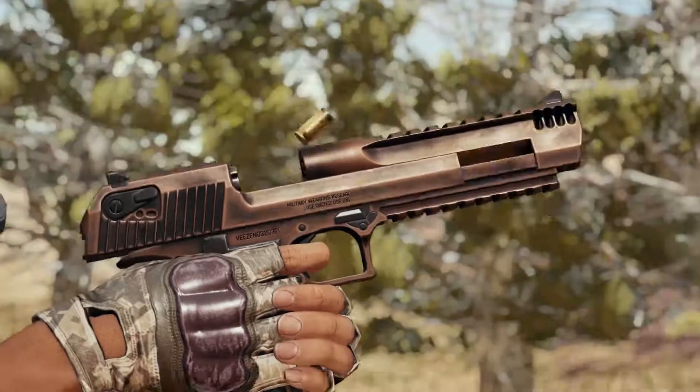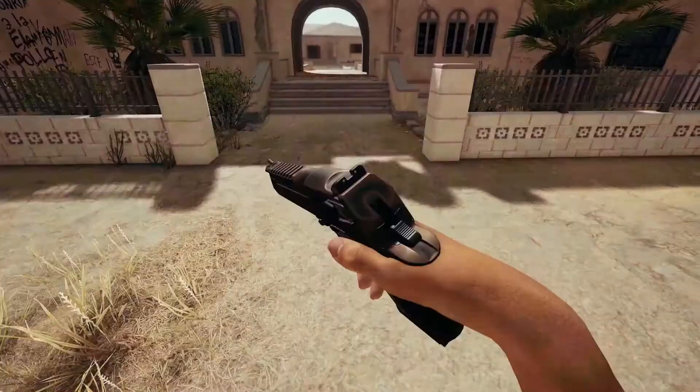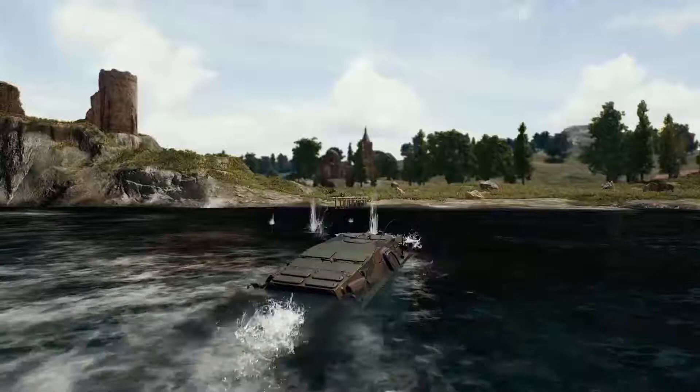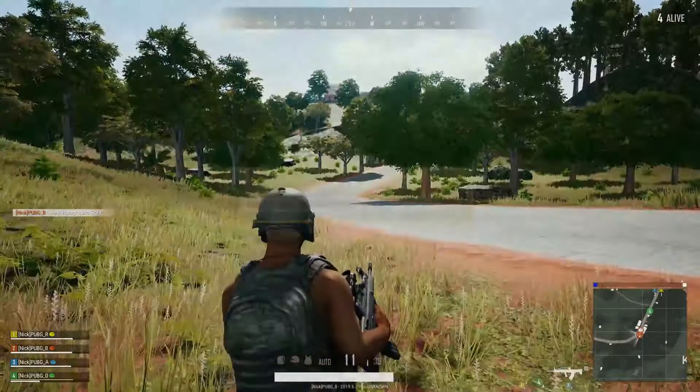Prepare yourself for some intense hand-held firepower with the introduction of the Deagle handgun. Get ready to go amphibious when you call in the BRDM-2 Armored Assault Vehicle with a flare gun. And communicate more effectively with your team using radio messages. There's a lot to cover in Update 30, so let's get right into it.